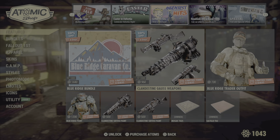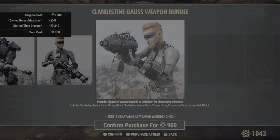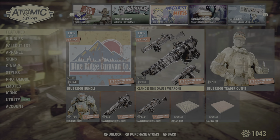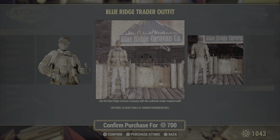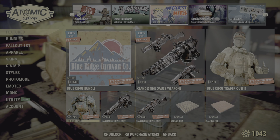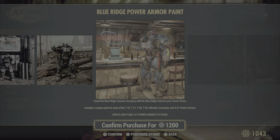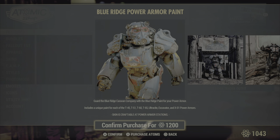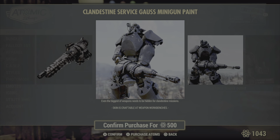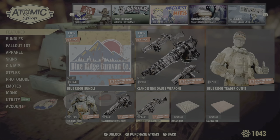Then we have the Klanstein gauze weapon paint — I forgot what it's called. There's the Blue Ridge Trader outfit if you just want the outfit by itself. The Blue Ridge Power Armor paint is going to go for your T45, T51, T60, T65, Ultrasight, Excavator, and X01. You can also get just a couple of the paints by themselves — you don't get all of them.